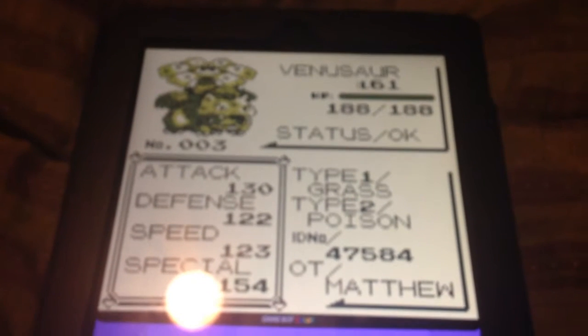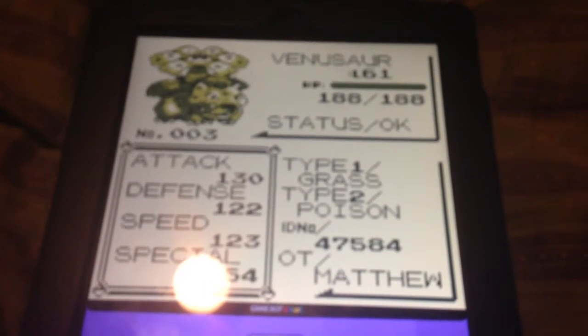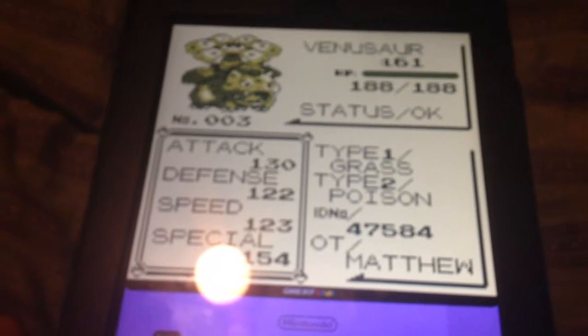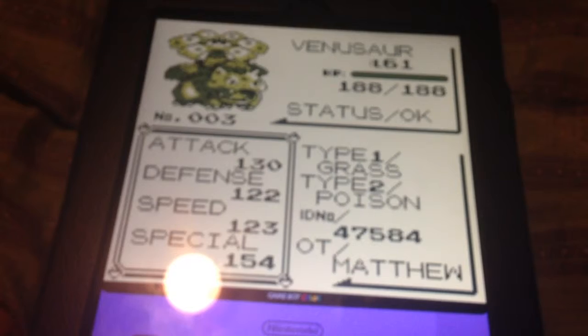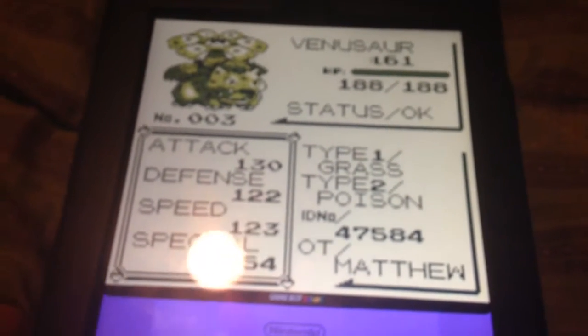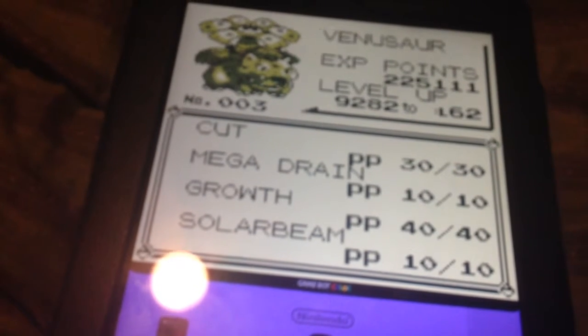Venusaur, level 61. Grass and Poison type. With Nosecut, Mega Drain, Growth, and Solar Beam.